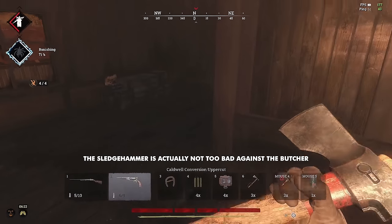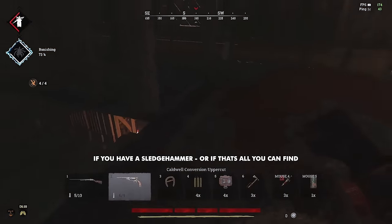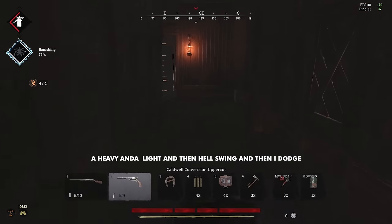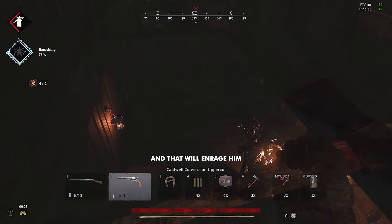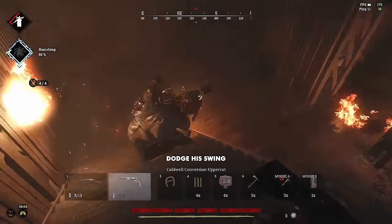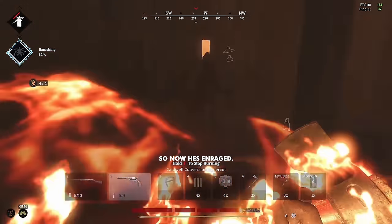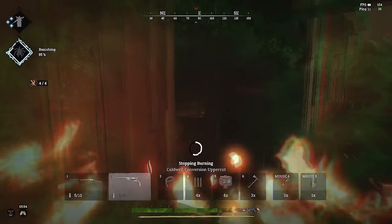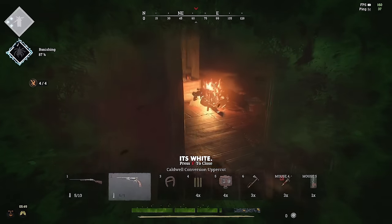The Sledgehammer is actually not too bad against the Butcher. If you have a Sledgehammer, or if that's all you can find, what I like to do is a heavy and then a light, and then he'll swing, and then I dodge. And then I'll do another heavy, and that will enrage him. So if this was a Sledgehammer, it would be heavy, light, dodge his swing, and then actually hit him again.